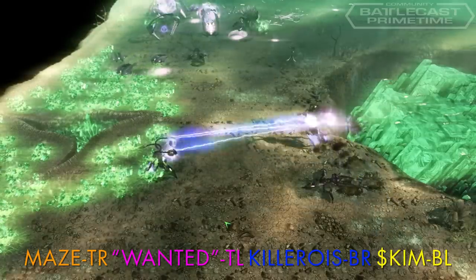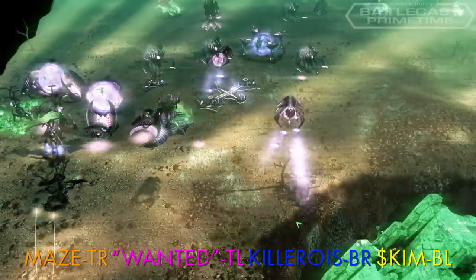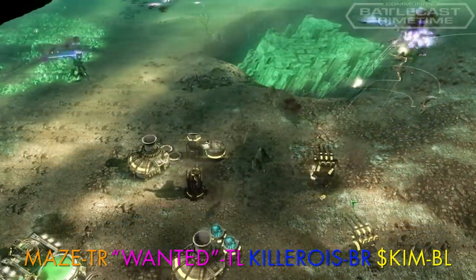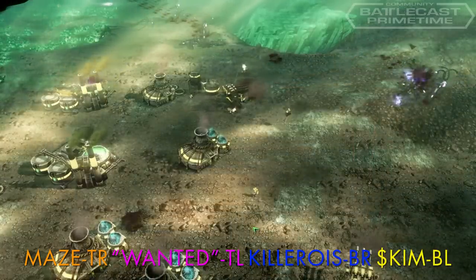Annihilators and Devastator warships from Wanted take on Skim's Juggernauts. Skim realizes he needs to control the skies, so he gets Firehawks, using their air-to-air missiles to take down some Devastators. With Maze closing in from the right and Wanted pushing in from the top, Skim has no choice but to throw in the towel.